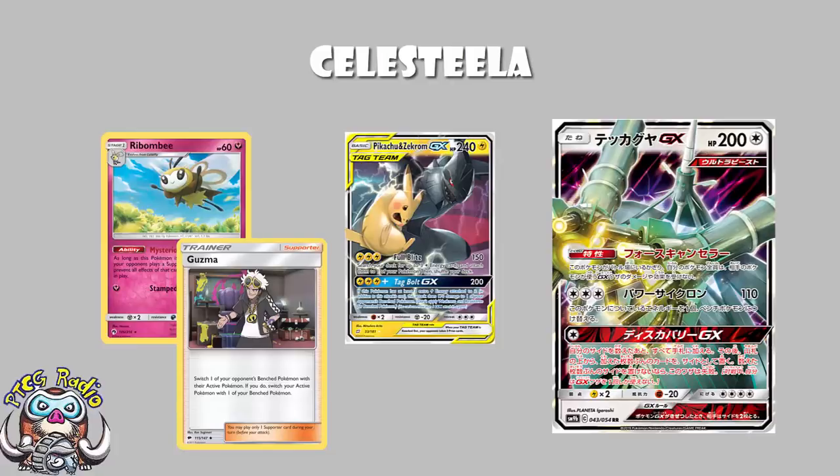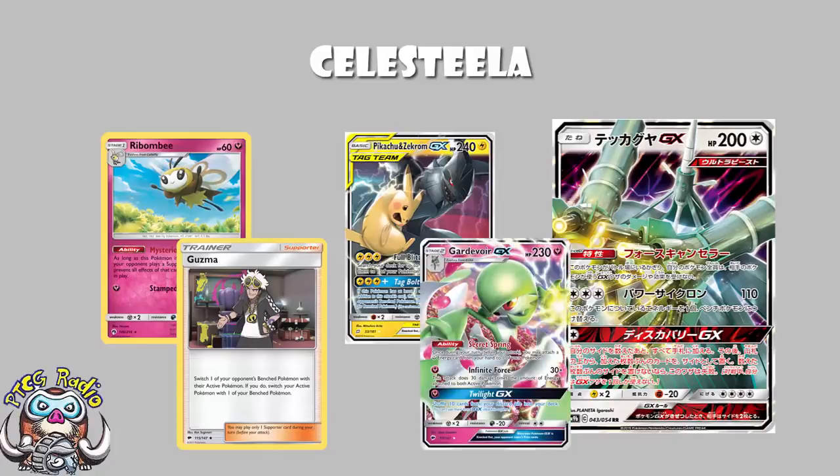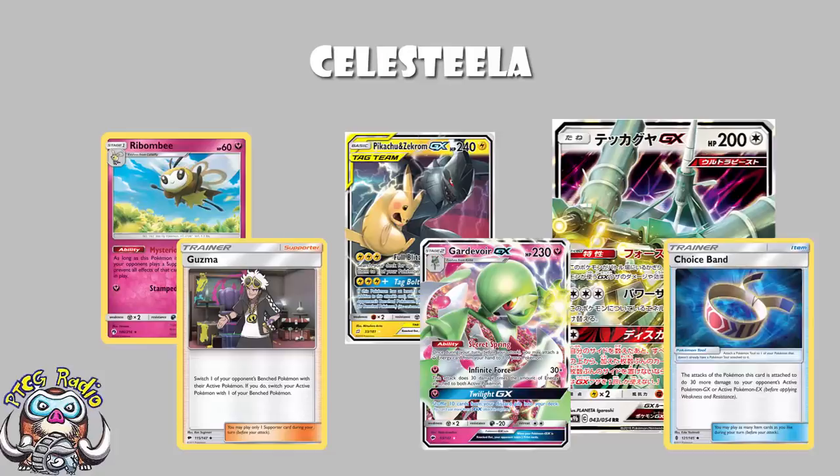With something like Pikachu and Zekrom, they're relying on having a lot of energy attached. So that really means you can take advantage with Gardevoir, because Gardevoir comes up and does 180 damage based purely off the amount of energy they've got attached — which means a single energy plus a Choice Band, or two energy, and Gardevoir's getting a two-prize knockout. Your opponent can Guzma around this ability, but there are ways to stop your opponent Guzma-ing around it.